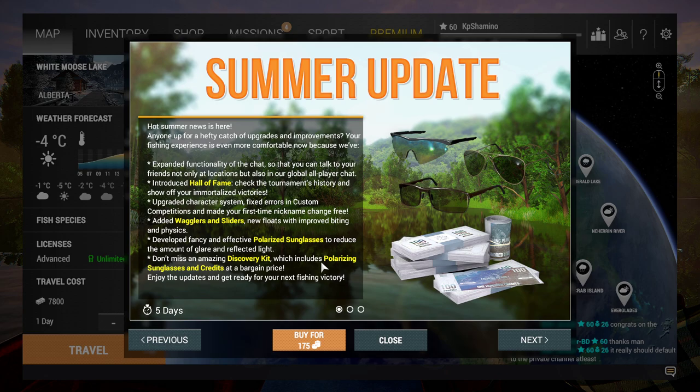I'm going to show you guys the glasses and what you need to do, because something was also introduced today called the discovery kit. You need to buy it for 175 bait coins, but if you want to have sunglasses, it's the best way to get them very cheap.